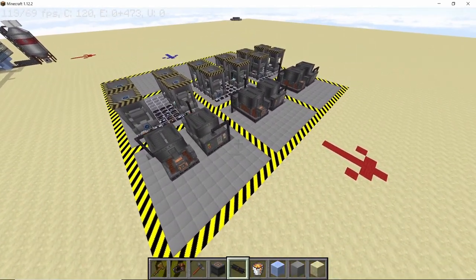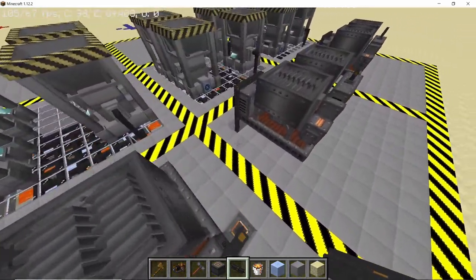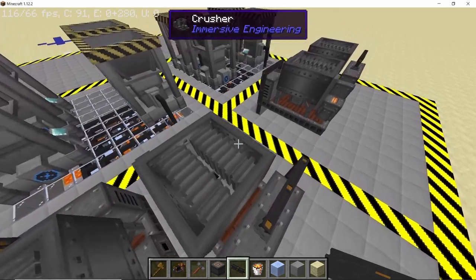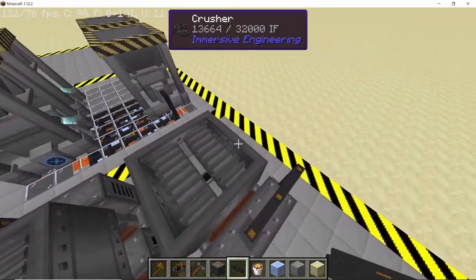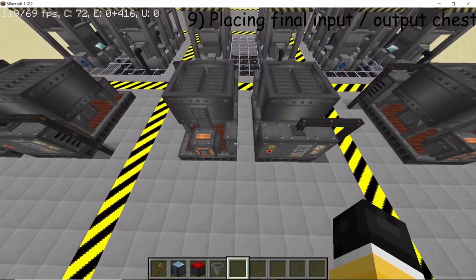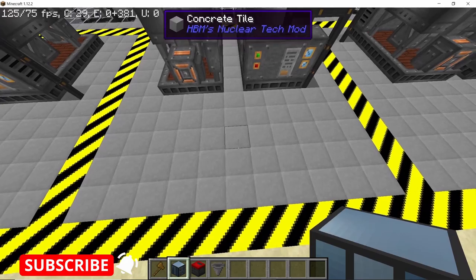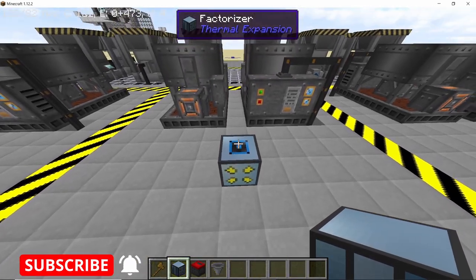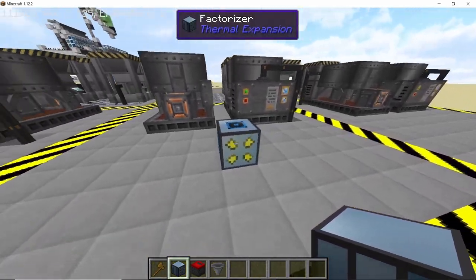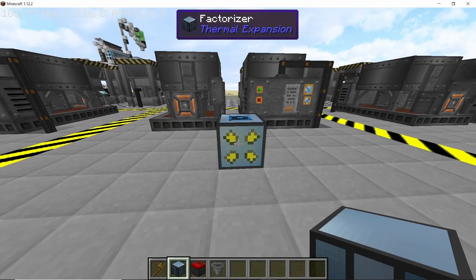Repeat this process two more times until you have a total of 12 grinders and six crushers placed, all filling up with power. Now come to the middle line, leave a two-block gap, and on the third block place down a factorizer.